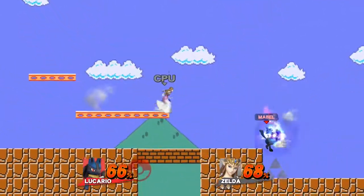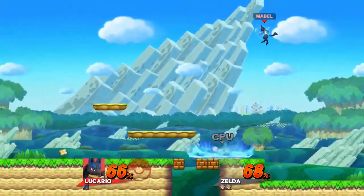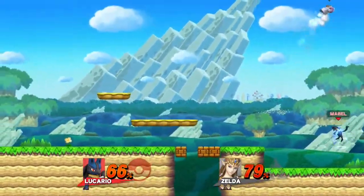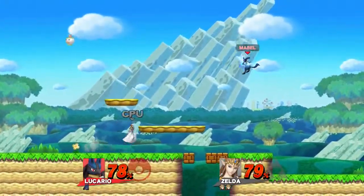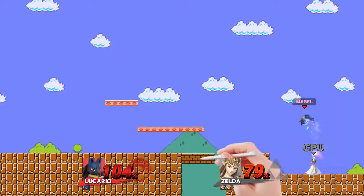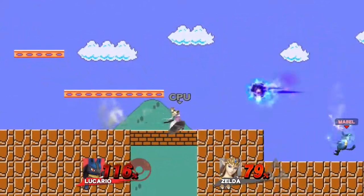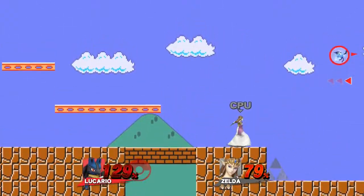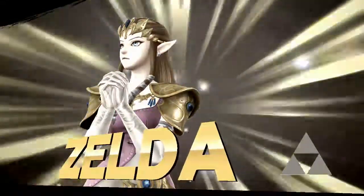You could theoretically, if you're doing a tournament, say Super Mario Maker is legal but only if it generates a stage without these particular elements - like if it's a walk-off stage they have to restart it. But that last stage had nothing wrong with it. These blocks can be destroyed but they're put right back, so that's not too terrible. I was expecting this stage to be terrible, but I actually quite like it.